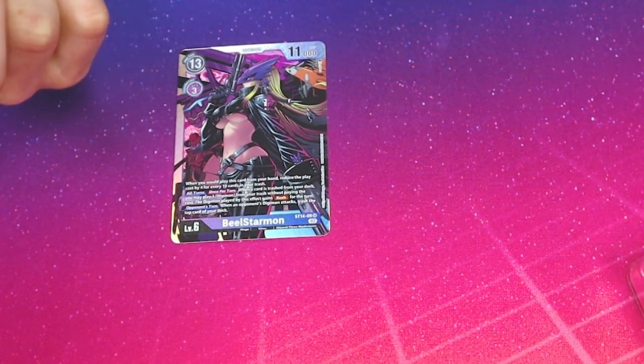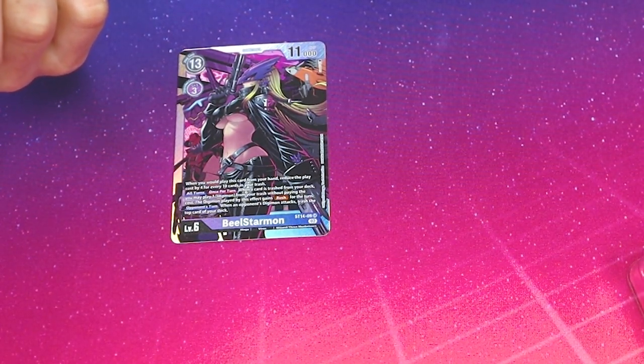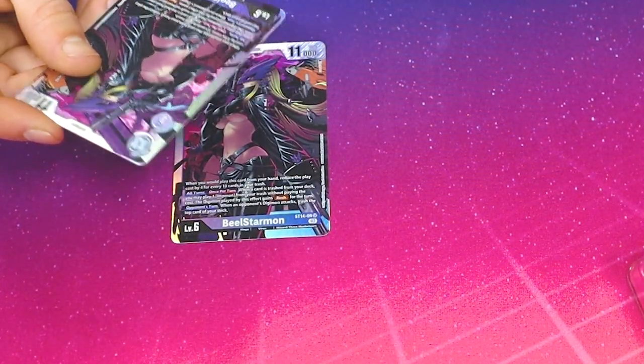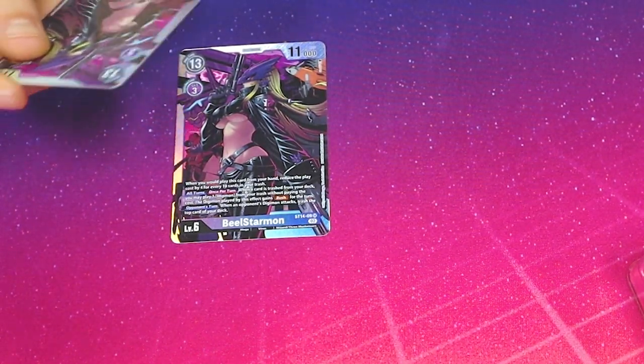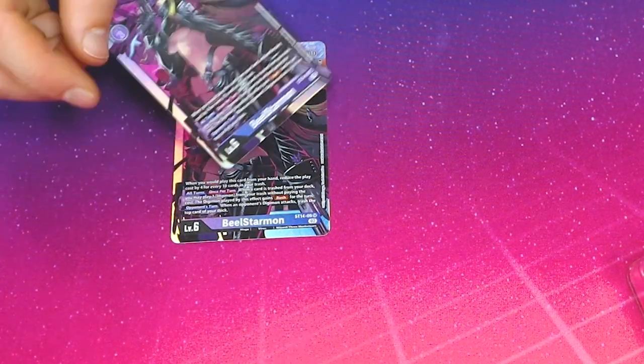We got Beelzamon X, and she is looking great. You can reduce her play cost by 4 for every 10 cards in your trash — it's a play cost of 13. It's only a 1-of. Once per turn, when a card is trashed from your deck, you can play an Impmon for free from the trash, and that Digimon gets Reboot. So it's pretty good for getting pokes off, but it's not really the center of the deck. On your opponent's turn, when your opponent's Digimon attacks, trash the top card of your deck, so you get mills on your opponent's turn.